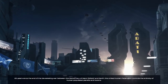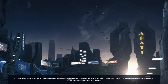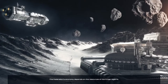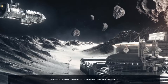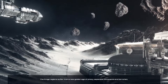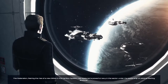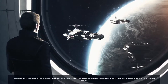20 years since the end of a devastating war between the democracy on Mars, Tima, and Earth. The United Human Federation controls the entirety of human populated planets and moons. The Federation's economy depends on the resources of the fringe regions. The fringe regions suffer from a new golden age of piracy, separatist movement and terrorism. The Federation, fearing the rise of new Dima in the Karibos system, has stationed a powerful navy in the sector under the leadership of Admiral Sterling Buckner.